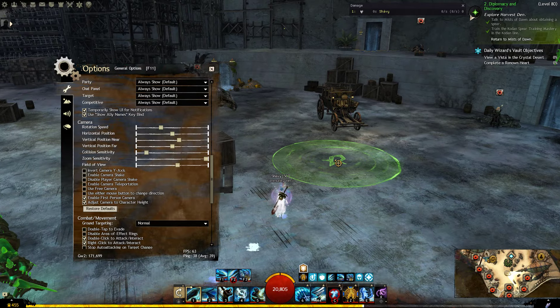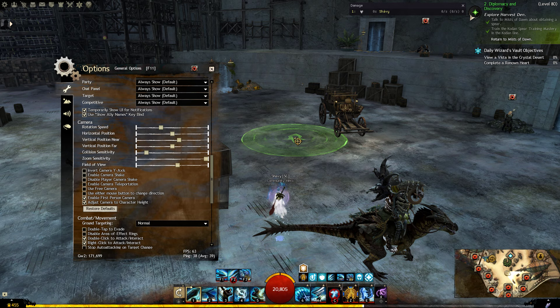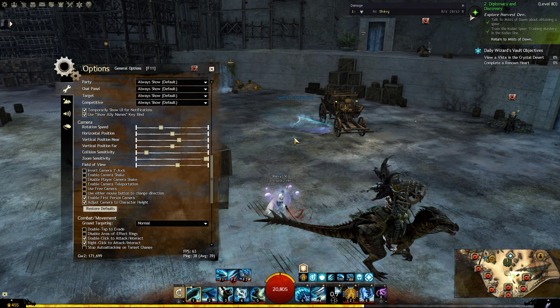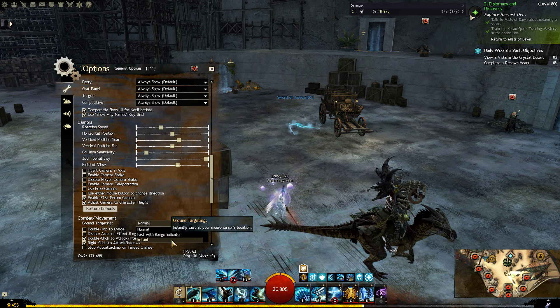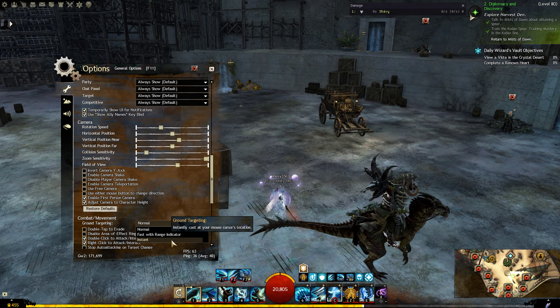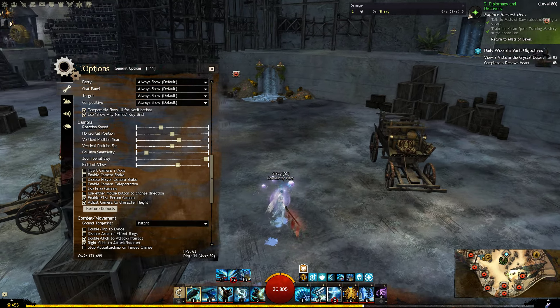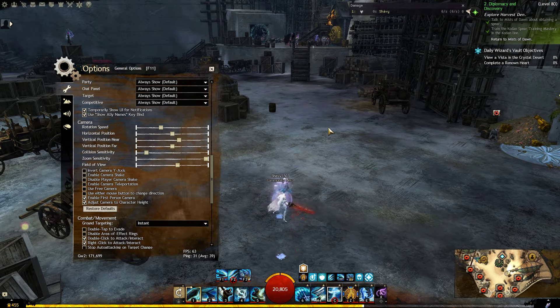Normally in the combat movement settings you have something like this: for an ability like Sword of Justice, you have to click once and then cast it once again. To speed up your rotation, you click once instead of twice by swapping it to instant cast, which you should always aim for.